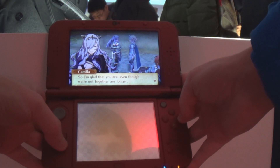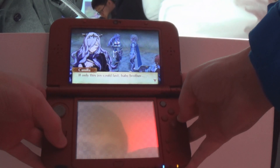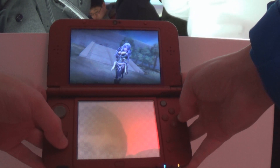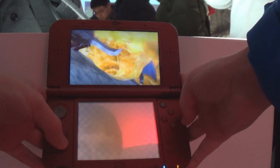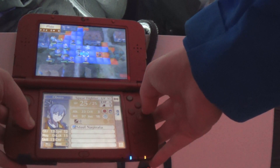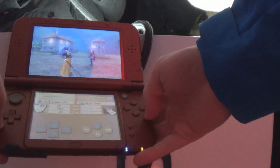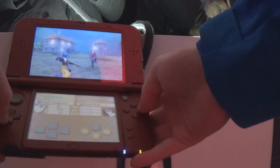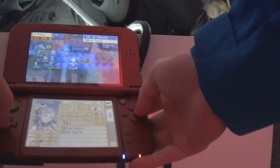Anyway, the demo of Birthright takes place in Chapter 13, where Camilla reunites with Corrin, only for her to try killing him when he refuses to return to her side. This leads into the main mission, which is to route all enemies on the map. Birthright is said to be more like Awakening than the other two routes, and it definitely shows in this chapter, as it takes a more simplistic approach to map design. By no means bad — it's certainly enjoyable. It is a fairly standard route map, whose only noteworthy aspect being how many places there are to visit.